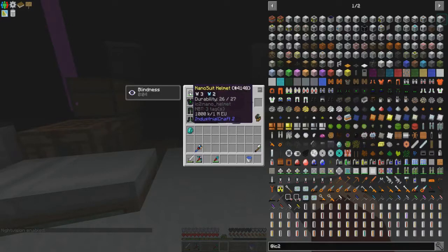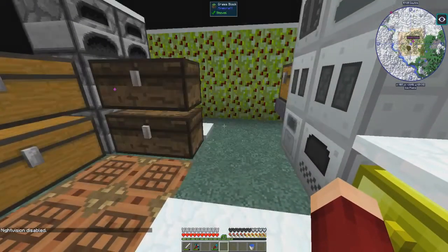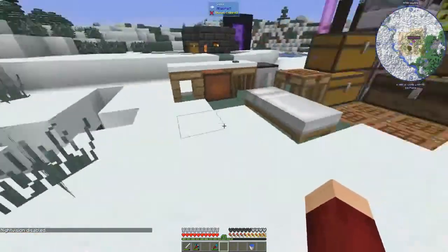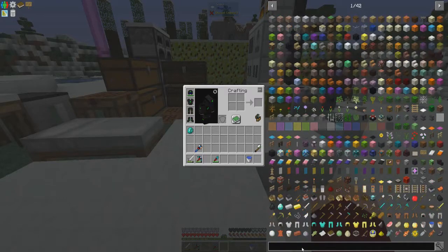It looks like the night vision doesn't use energy at all — I've got 1,000K out of 1 million, which is the same as before. We'll have to look into that when it turns nighttime and see if it actually drains energy. Today the first thing I want to do is start getting into Extra Utilities 2.